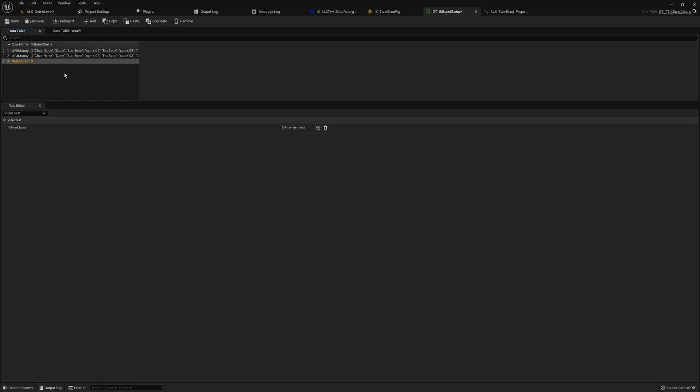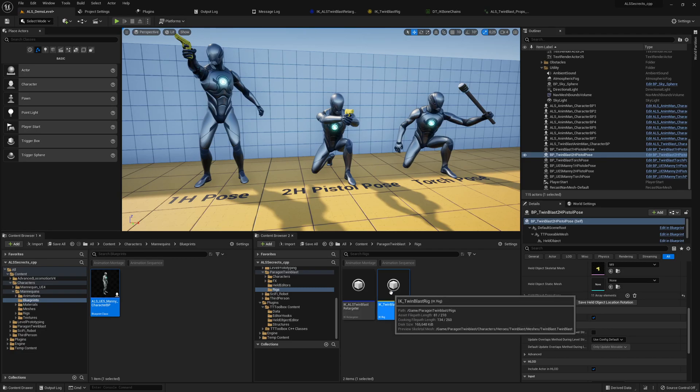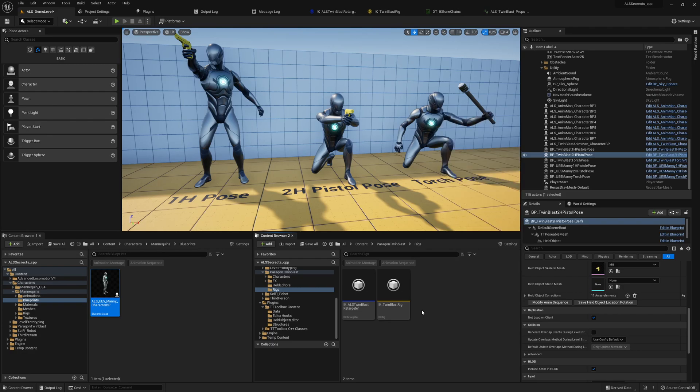The amazing workflow is: you can create a new data table row, do right click paste, and then we have those chains. We can migrate them to a new IK rig — because currently in Unreal Engine 5 you cannot reassign a new skeleton, but now we can. Just create a new IK rig and apply those chains from the data table. That's a huge time saver, really a huge time saver.